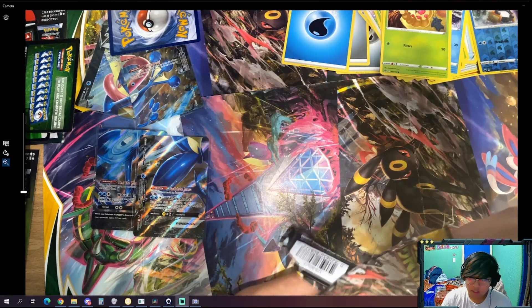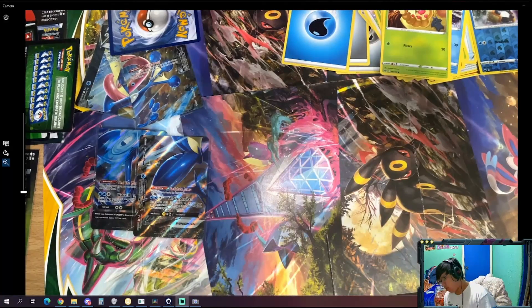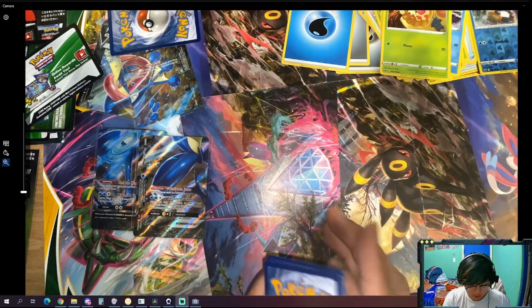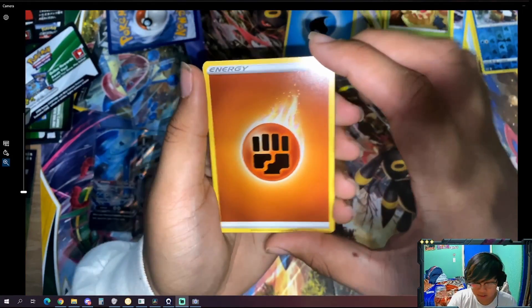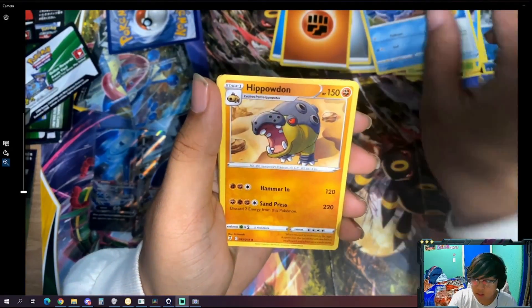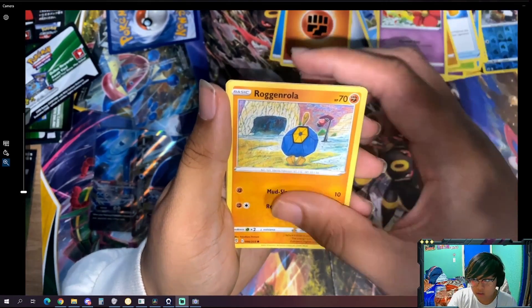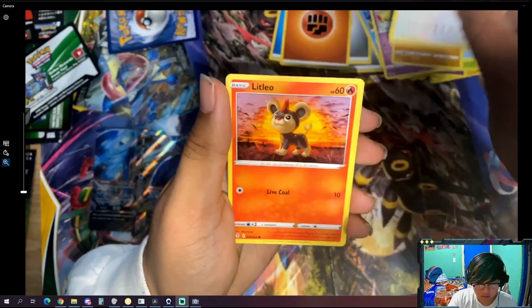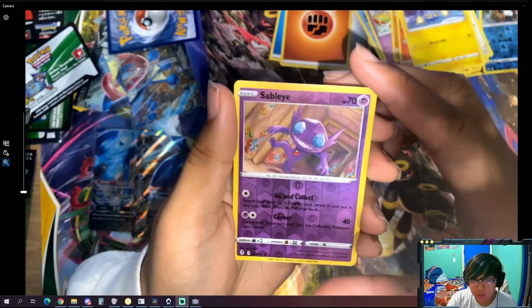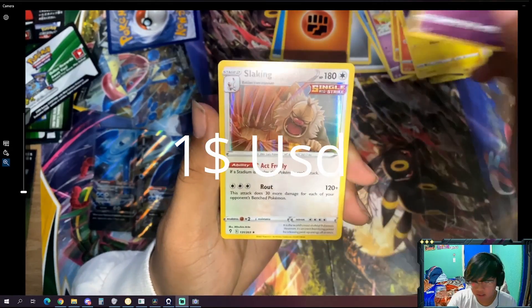Yes! Look, look, look — Evolving Skies coming through with the white code! You love it, I love it, we all love it. I'm loving it. Now what could this be? We got a Fighting Energy, Toy Catcher, Golduck, Hippowdon, Flabébé, Roggenrola, Swablu, Litleo, Chinchow, Sableye reverse. Come on, give me a V, give me a V, give me a V.